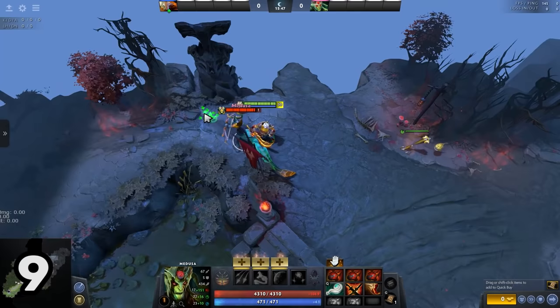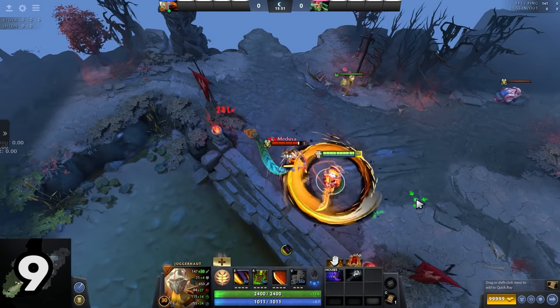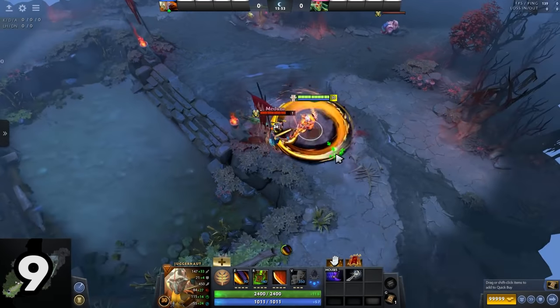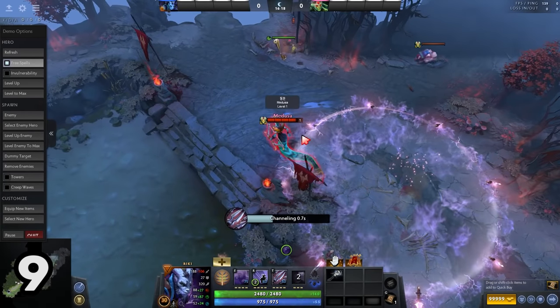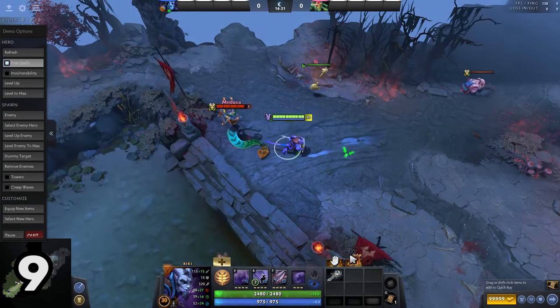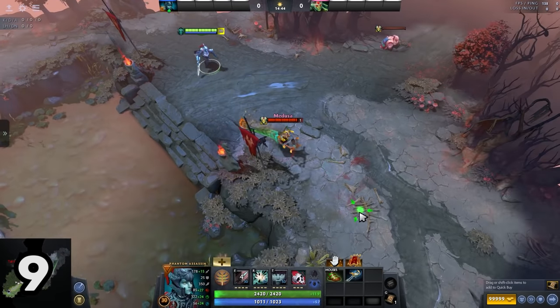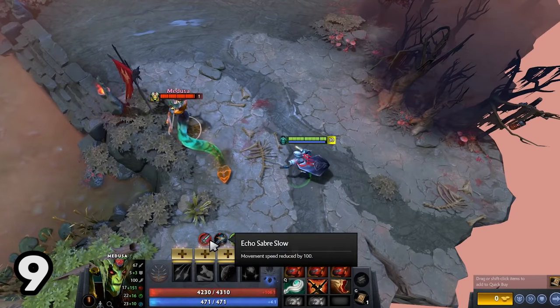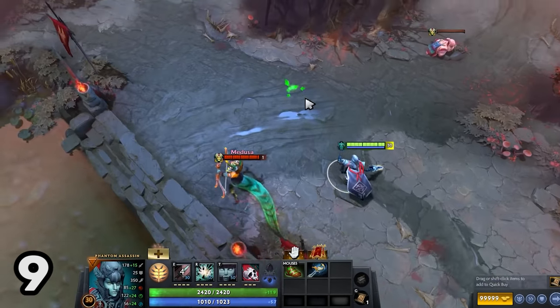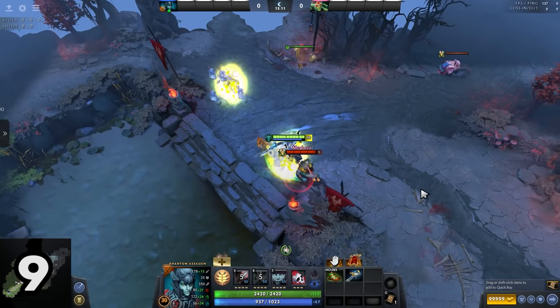When you purchase Echo Saber on Juggernaut with Shard, you get to slow your target for the first 2 hits as the Echo Saber goes on cooldown. When you use spells like Blink Strike or Tricks of the Trade on Riki, the Echo Saber goes on cooldown as well. However, when you purchase it on Phantom Assassin, the target that you throw the dagger on will be slowed by the Echo Saber on top of the dagger effect without putting the Echo Saber on cooldown. This means you get to triple slow a target with Echo Saber PA.